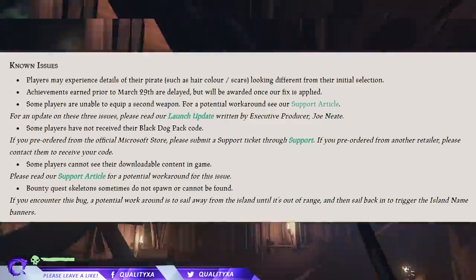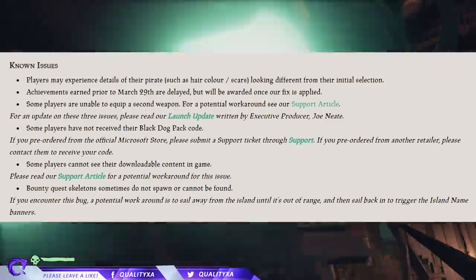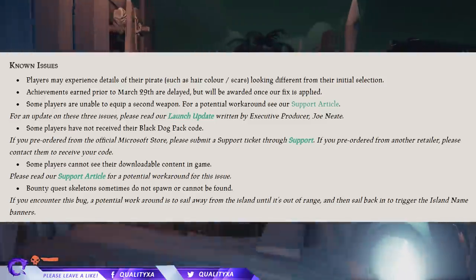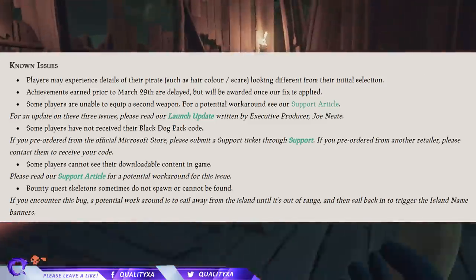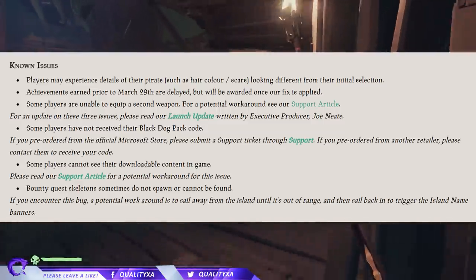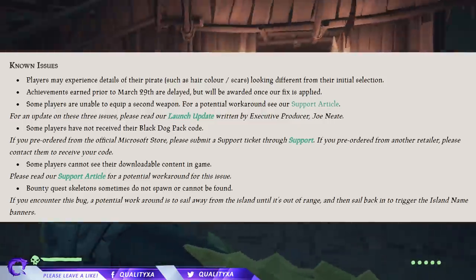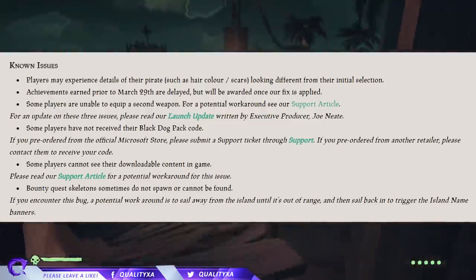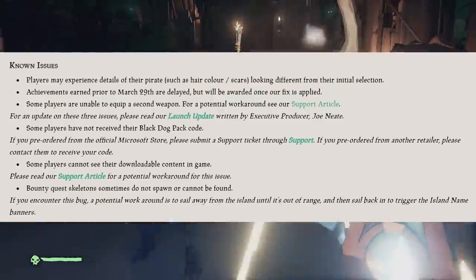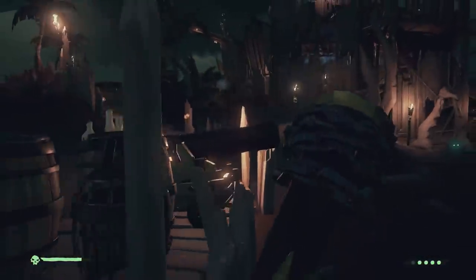Some players have not received their Black Dog Pack code. If you pre-ordered from the official Microsoft Store, please submit a support ticket. If you pre-ordered from any other retailer, please contact them to receive your code. Some players cannot see their downloadable content in game — please read the support article for potential workarounds. The bounty quest skeletons sometimes do not spawn or cannot be found; a potential workaround is to sail away from the island until it's out of range, then sail back in to trigger the island name banners.